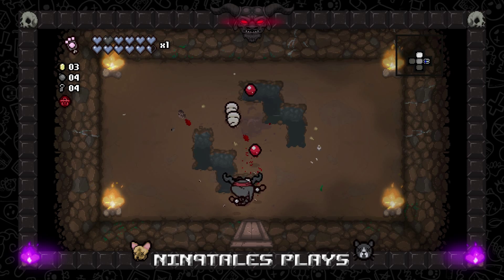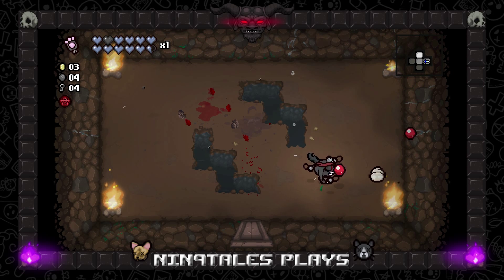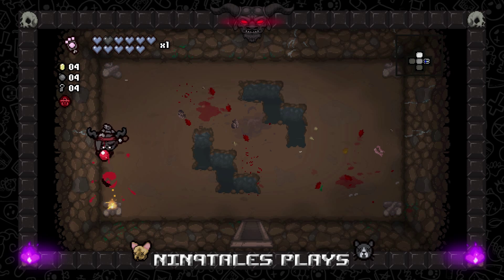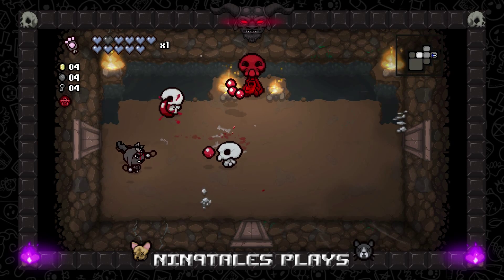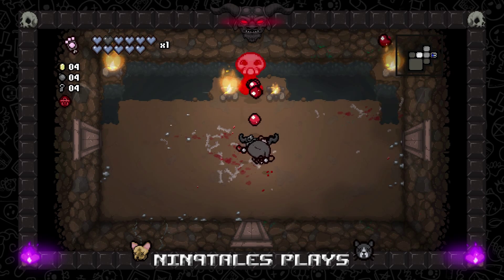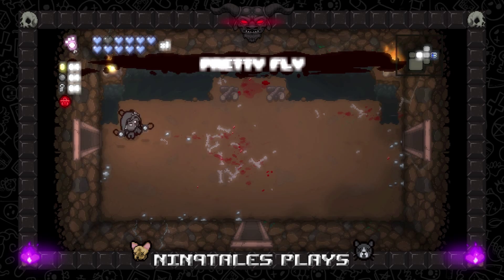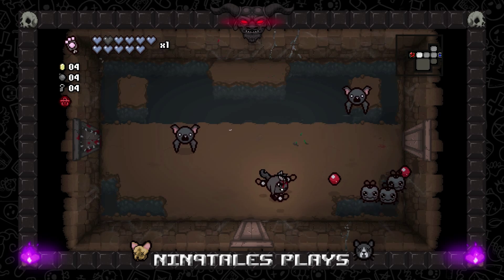That makes absolutely no sense, but now we're in permanent Whore of Babylon, which is amazing! Oh, you could die — walk into the fire, that's a great idea. You're standing right next to fire, you should probably be dead for that. More Pretty Fly, but we can't do anything with those — we're pretty much tapped out.